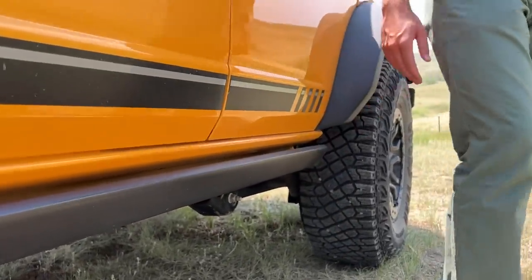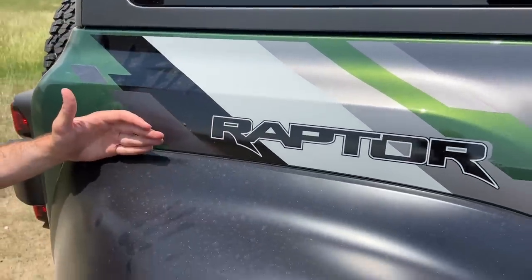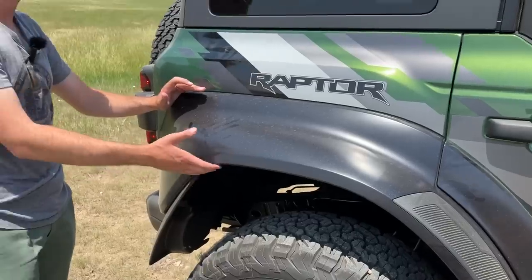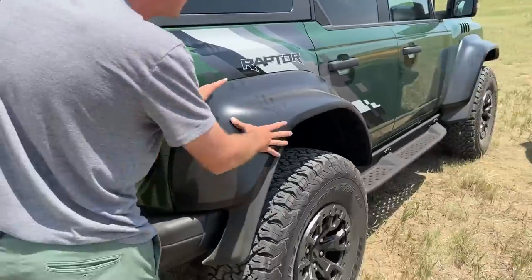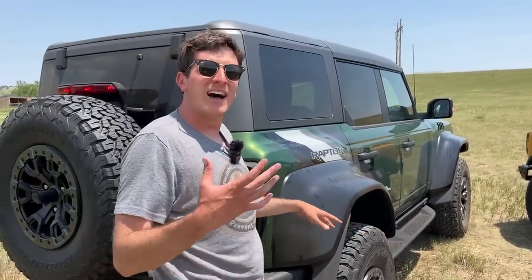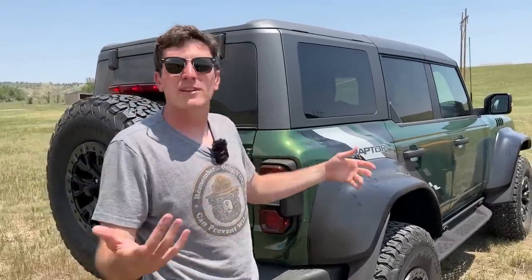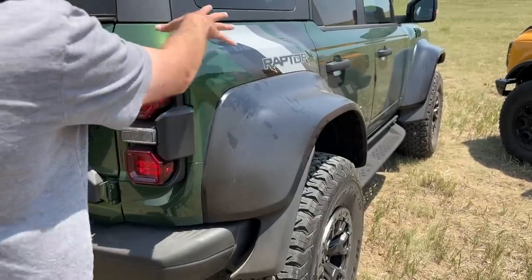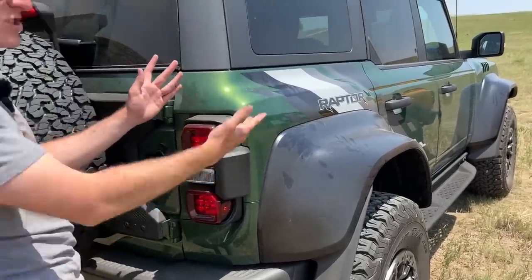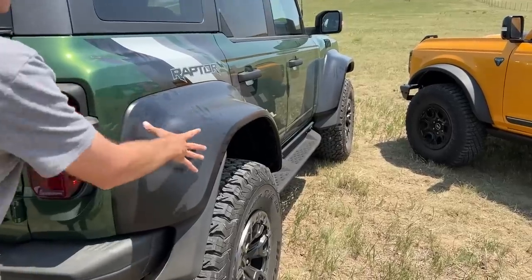Coming around to the rear, the fender treatment design is similar but the Raptor's rear fenders are more bulged out than the standard Bronco, with these enormous hips out back. My cameraman Case made a funny observation — it's a bit like someone with butt implants where the proportions don't quite match, especially from the rear three-quarters. In Everglades Green it does a decent job of masking the contrast, but in a bright orange or white you really get the sense the flares are just stuck on. I'm not entirely sure they did this very well — they changed the rear fenders to a different material and could have molded the body color out further with a small flare rather than this enormous one.